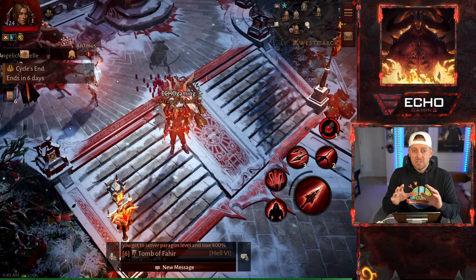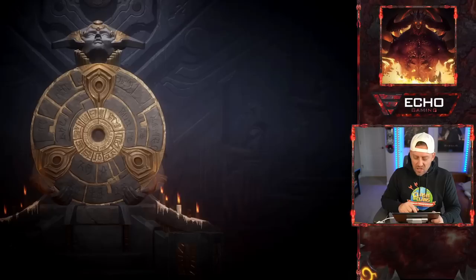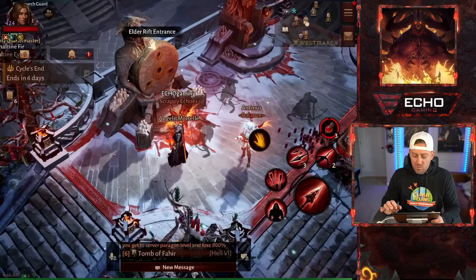We just did have a Shadow Reign and an Immortal Reign change, so that's going to change how things work a little bit, but I'll take you through it. First things first, you come and collect your rare crest from your Elder Rift. I already collected that, so we will move on.